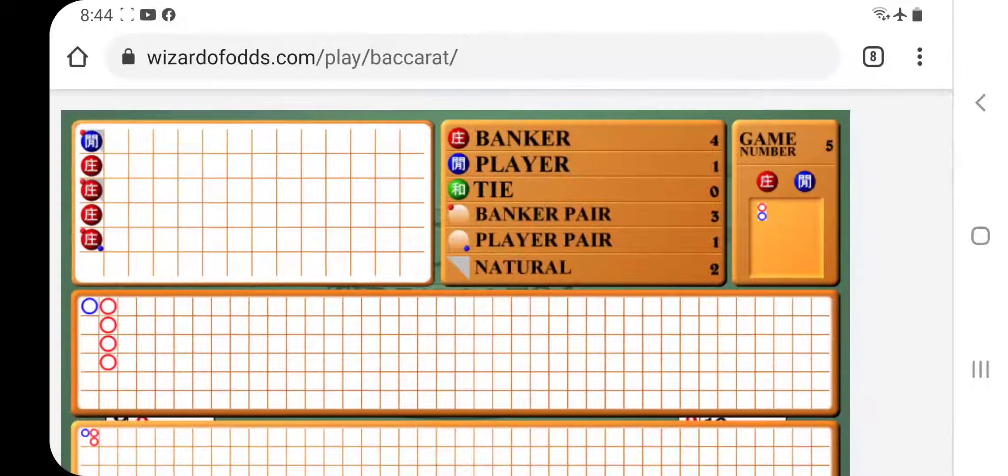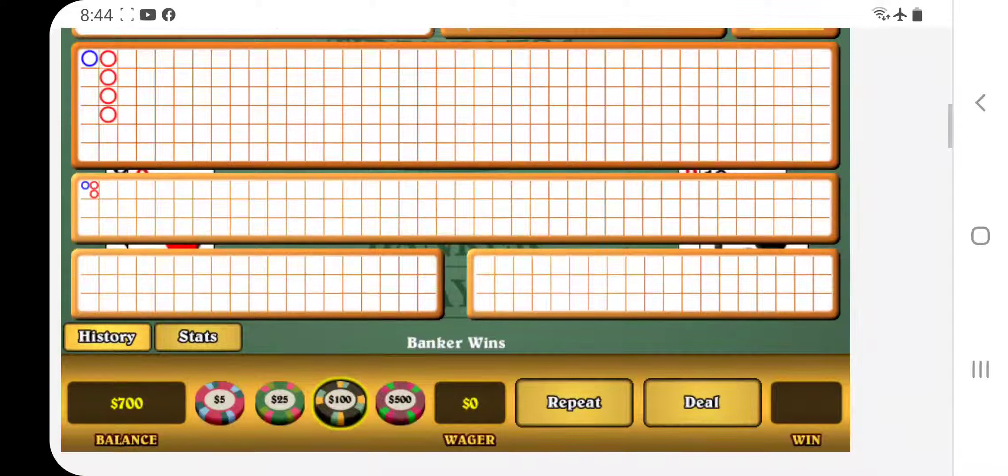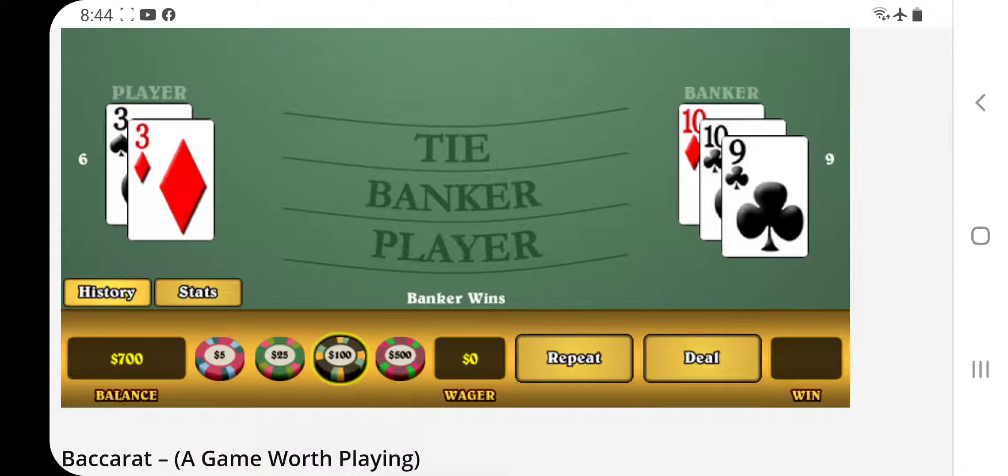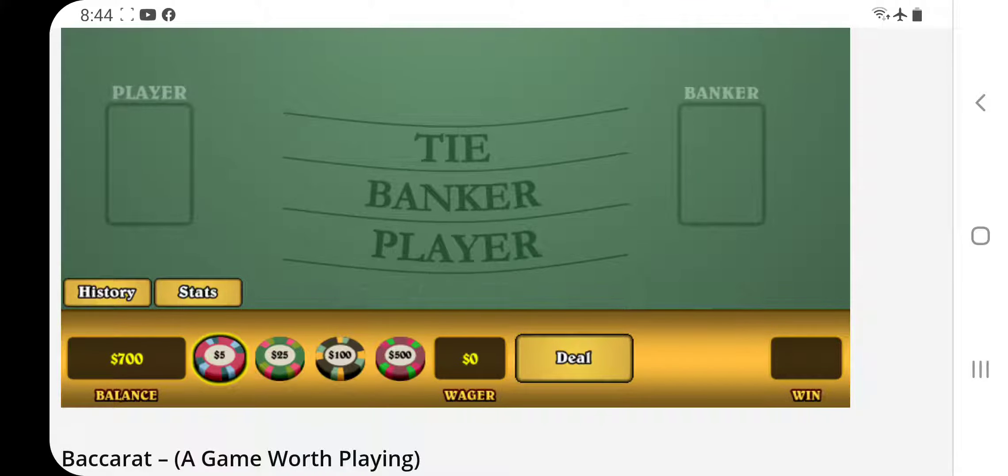Okay, so here we are, we're on game 5, and you see what's happening. We're in the middle of a banker run right now. Just for giggles — and like I said, the quickest way to end a streak is to have me bet on it.